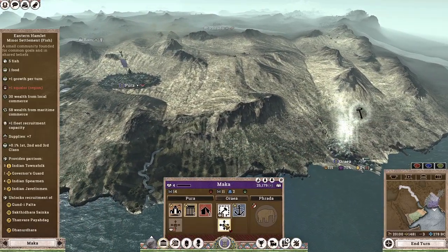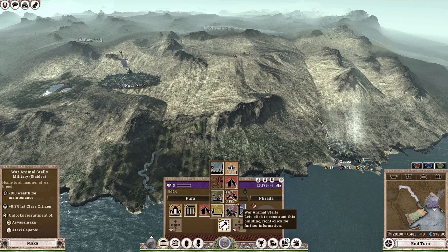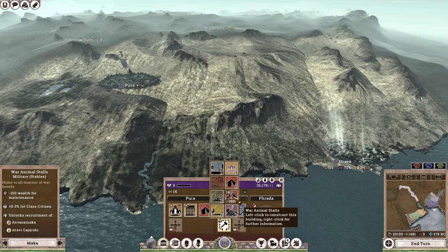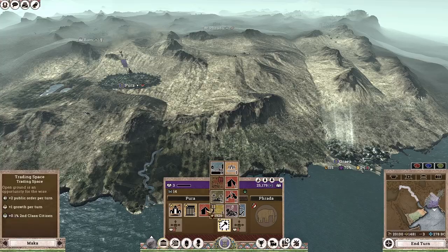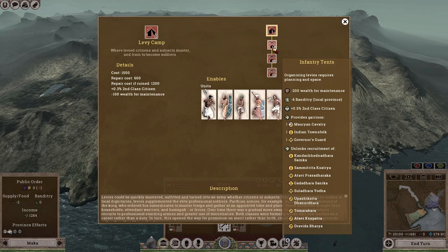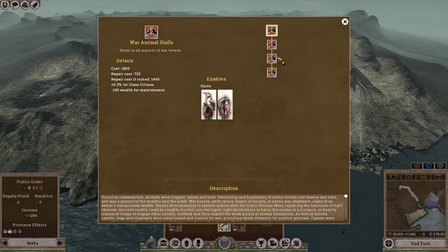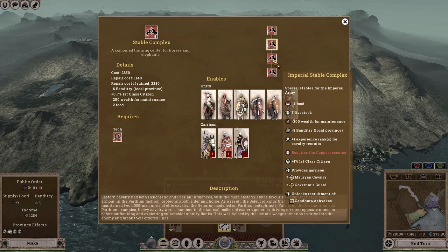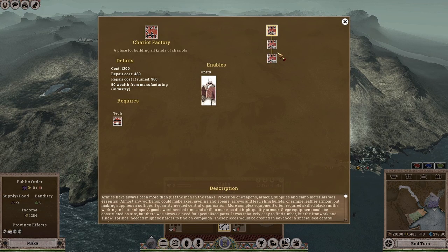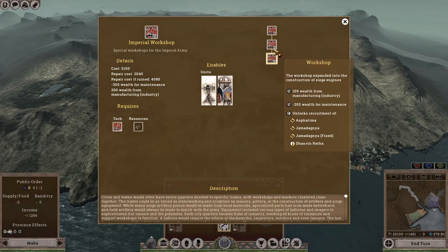Apart from that, we can expand our settlement, and we're going to opt for the War Animal Stalls. In this 1.31 public beta, the Mauryans have been given three recruitment buildings: the Levy Camp, which upgrades into your Infantry Quarters through which you can hire all your infantry-type units; the War Animal Stalls, which gives access to cavalry and elephant units; and the Chariot Factory, which gives access to both chariots and siege equipment or field artillery.